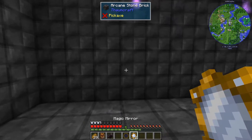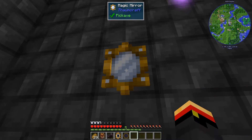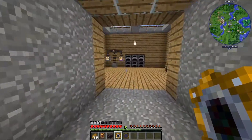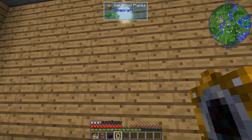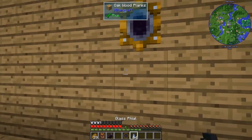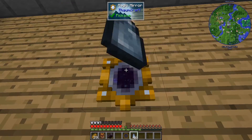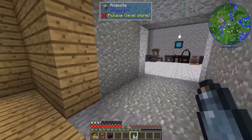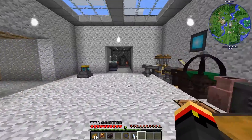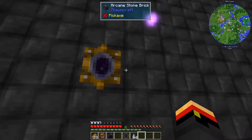Basically, what we're going to do is put one on the wall, then right-click the other one to link it, and put this one somewhere else — say, in our main room. Anything I chuck into one end should come out the other. And there you go — Magic Mirrors.